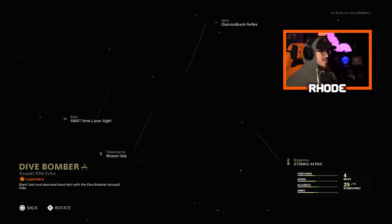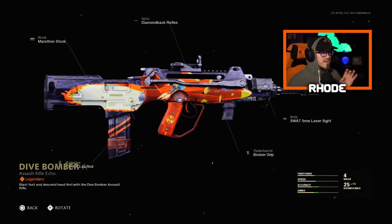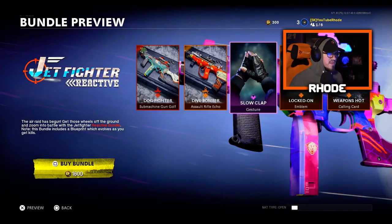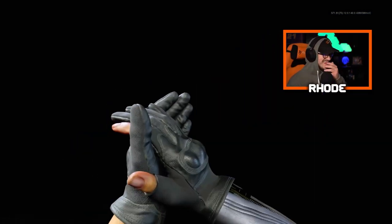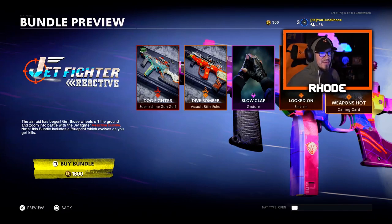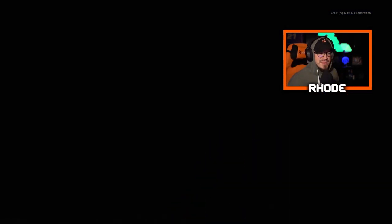Then we have the Dive Bomber, which is the FFAR — it got a nerf in Warzone, but this is still a very clean variant for having no reactive camo. It's a legendary variant, looks very good. Then we have the Slow Clap gesture — that's actually clean. Then we have the Locked On emblem, nothing crazy. We have the Weapons Hot calling card.